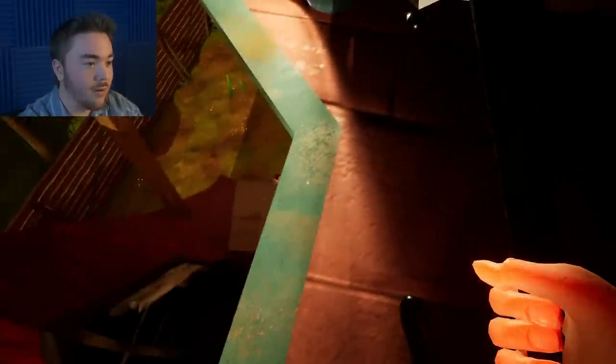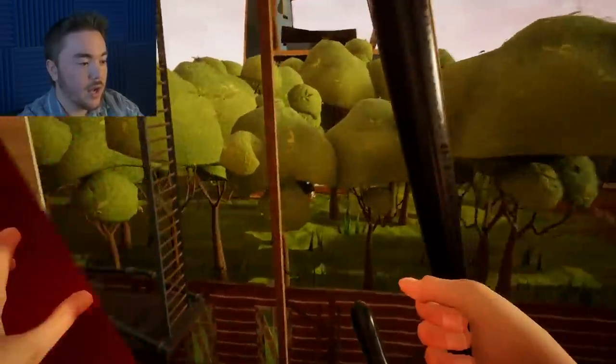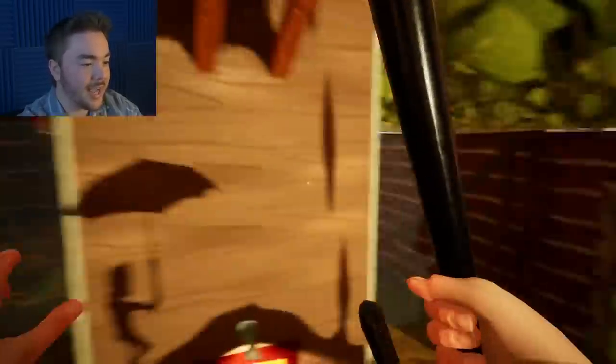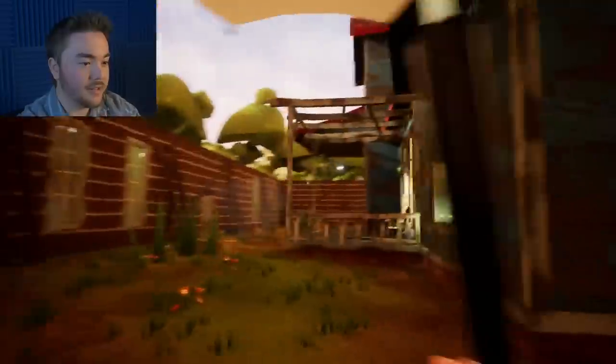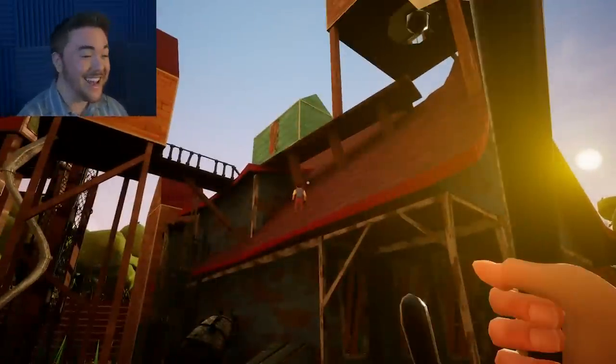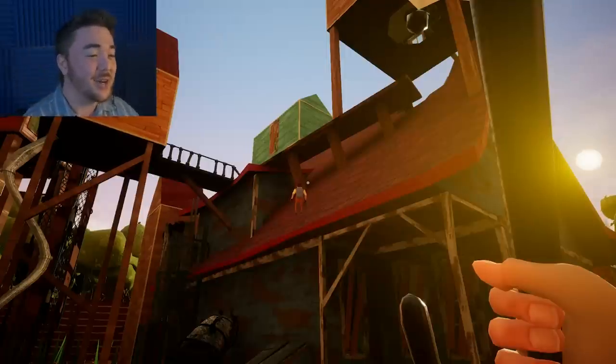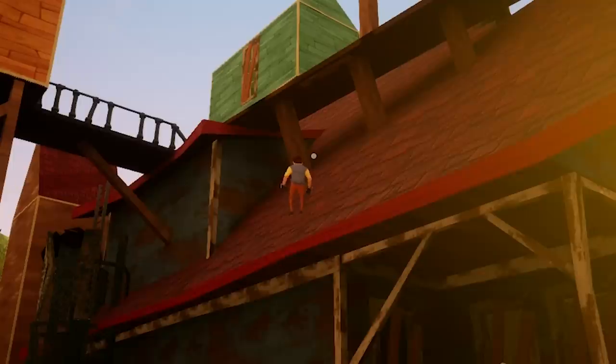We're gonna take this umbrella and slowly fall down. I'm gonna try to maneuver around the house. We could cheat and try to get up there, but is the neighbor chasing me? I think the neighbor might be chasing me — unless he's still up here. Yeah, he's stuck on the roof. These episodes are insane!